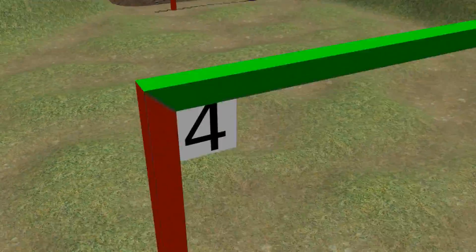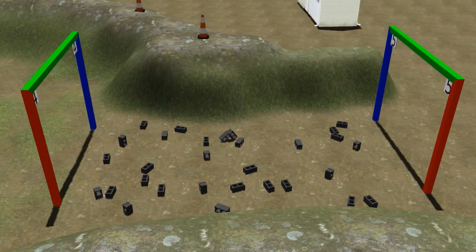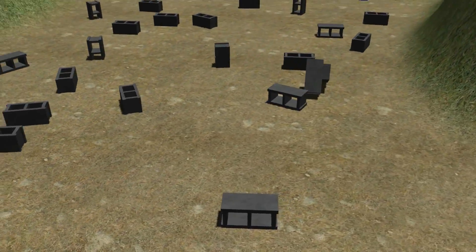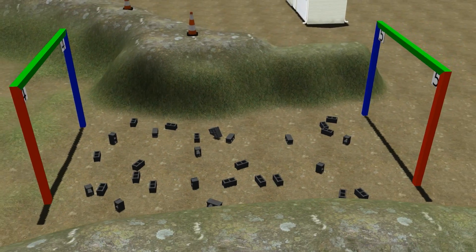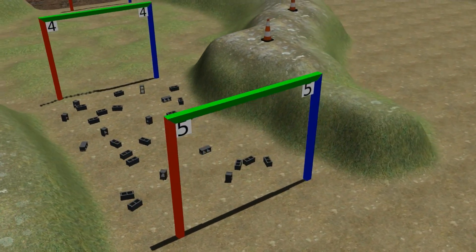Finally, the teams must cross a rubble pile full of uneven surfaces and trip hazards. Some of the objects in this pile are free to move, so the teams must make a choice to either plan their footfalls with high precision to avoid the obstacles, or adjust quickly to shifting weight and altered states of balance while stepping on obstacles. The main goal of this task is to demonstrate the various levels of control the performers have developed, allowing them the opportunity to change walking behaviors on the fly to optimize overall speed.